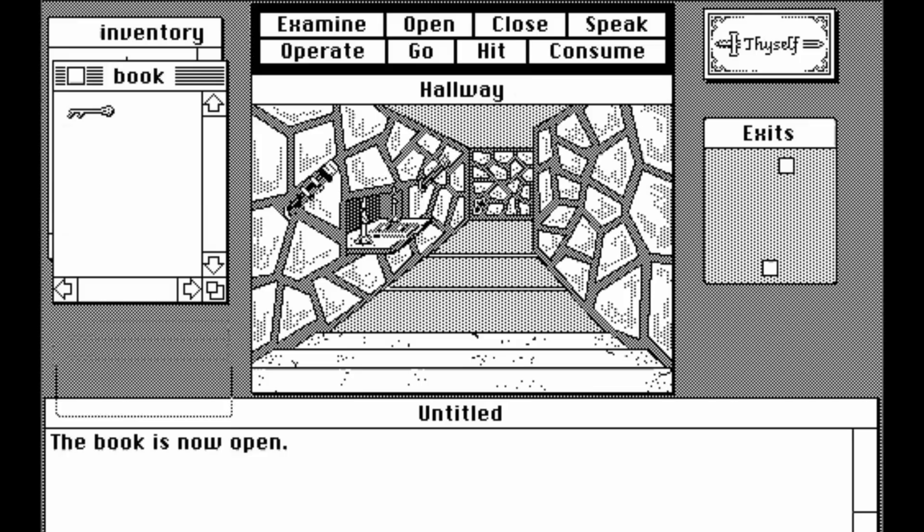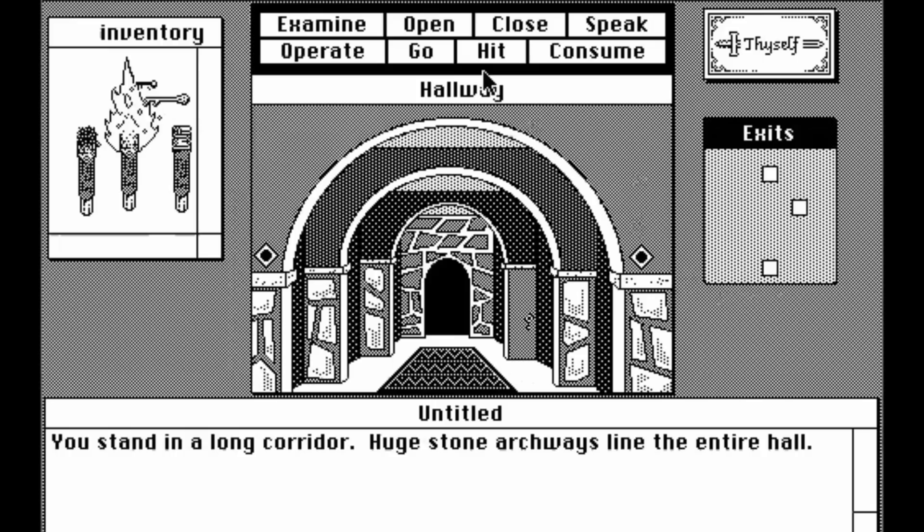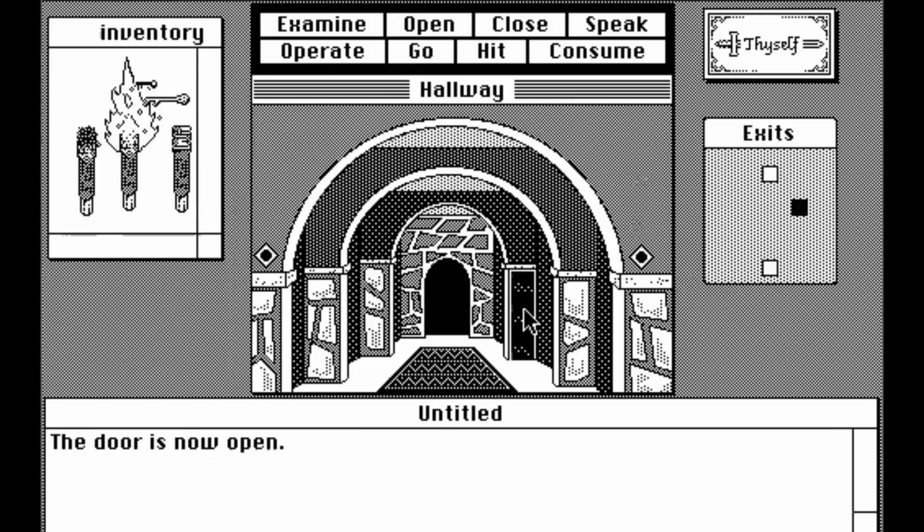Here in this hallway, open up the book. Inside you'll find a key, and you'll need to use that key to open the closet in the previous room. Inside that closet, you'll be able to get the sling, which is one of the items you'll need to perform this trick. Don't forget to go in here, operate the key on the door, open it up, and go inside to get the sling.